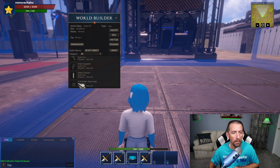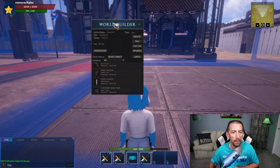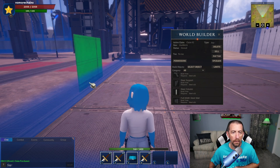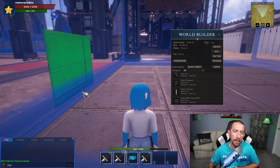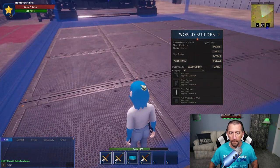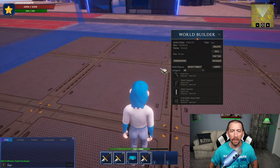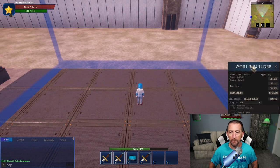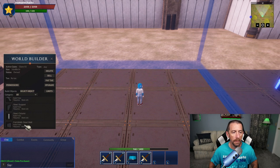Full width steel wall — I can move my selection around pretty easily. I'm going to start with my back walls to get those covered. I'll pick full width steel wall, and there's also a half width steel wall. There's a full width steel window too — we want to have windows, so let me figure out how to set those up.